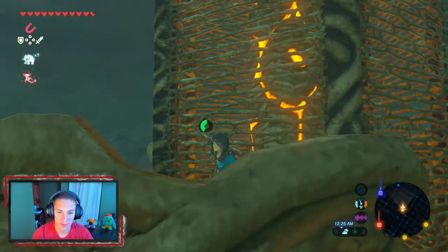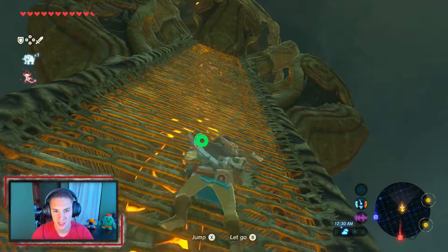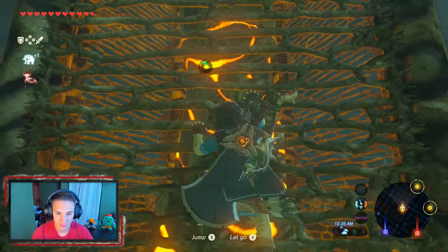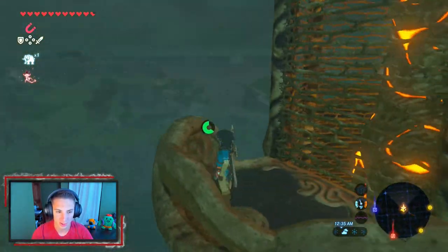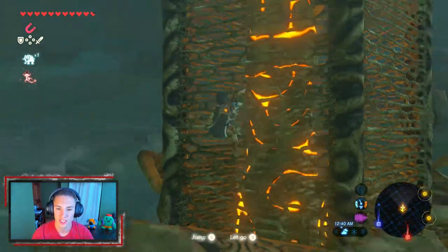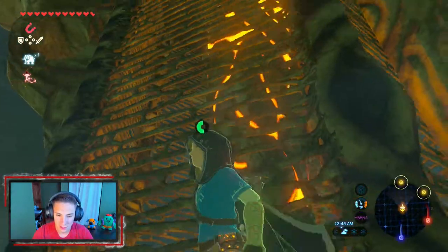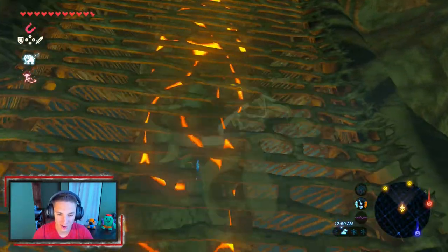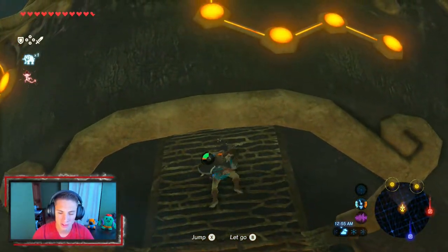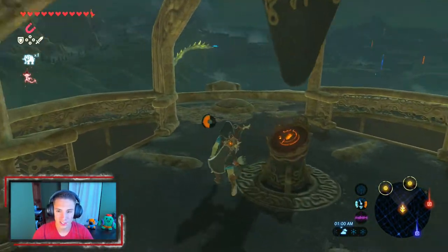I want more stamina but I'm focused on hearts right now — I want to show you guys something with all the hearts and then we can focus on stamina after that. We keep climbing up, making our way to the top. I can see a shrine over there and we're gonna try to scan for shrines once we hit the top. This is a big tower, bigger than normal it seems, but we just keep climbing using our jumps.